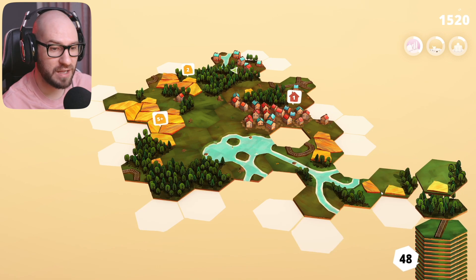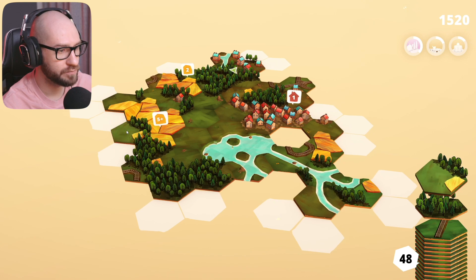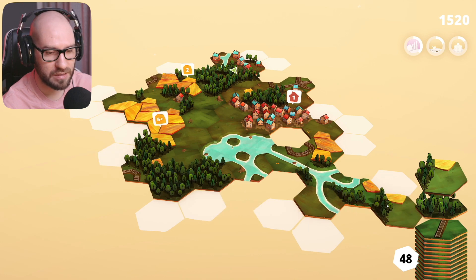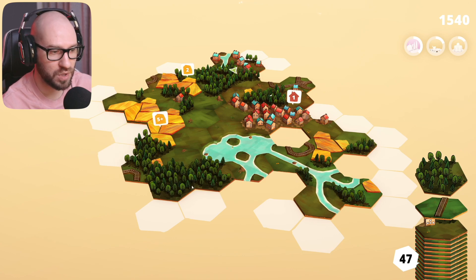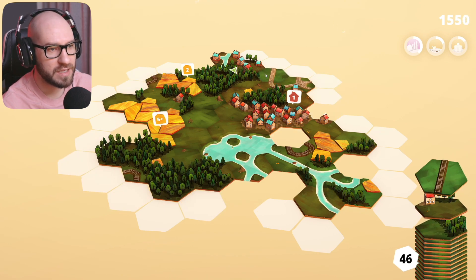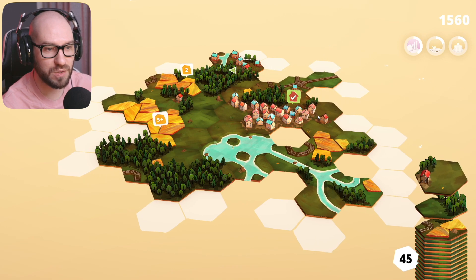We're kind of losing a few tiles here, so hopefully we can get them back. I feel like I may want to close this down here. We're getting more trees - I don't have any tree missions to finish, but I could place trees here in case we get a big mission for trees. Where should I go with the rail system? Guessing straight up. And finally, the last house over here - we can close this down now.